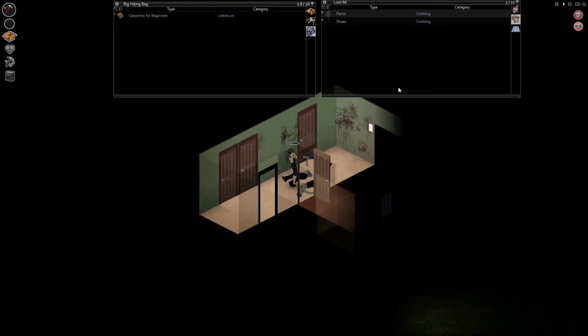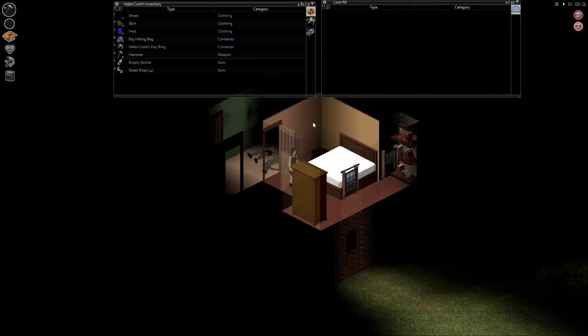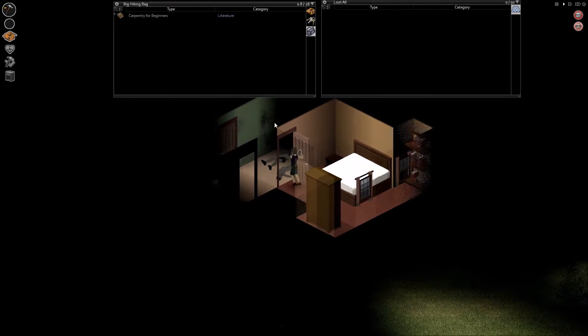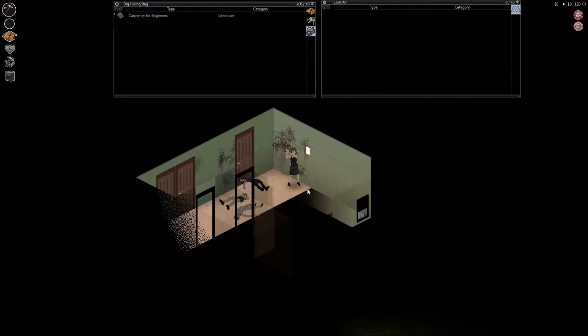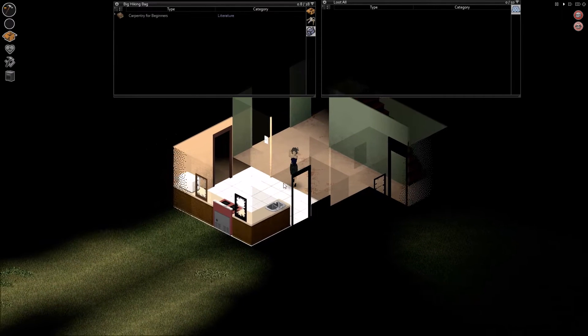Let's craft a rope — a cloth rope, a sheet rope. We're going to make a little rope ladder for us outside of our bedroom window. All you need to get a sheet rope ladder going is some nails, a hammer, and a sheet rope for every floor you want to go down. This one took two sheet ropes.